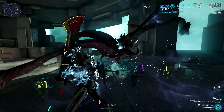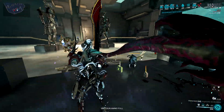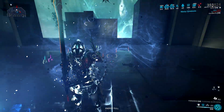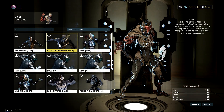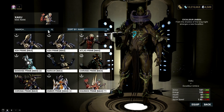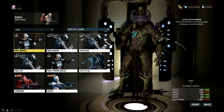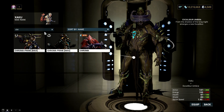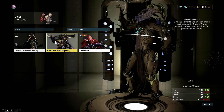Now let's talk about Xata's Whisper. There are many warframes that can be a sentient slayer using this subsumable ability. You can use it with Excalibur, as his exalted blade benefits a lot from this ability. You can also use it with Mag, as it synergizes very well with her bubble. You can also put it on Chroma to increase your overall damage, allowing you to kill sentients faster.